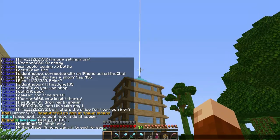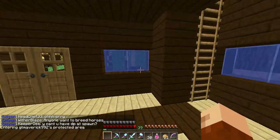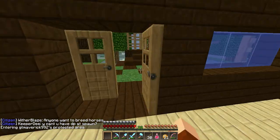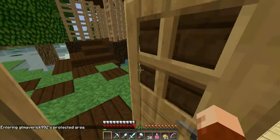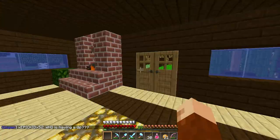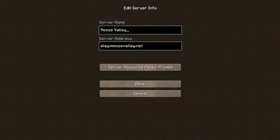Let's just do slash home. Here is the crib once more. And if you guys want to play on this server, I'll show you the IP. There we go. This is the IP: play.moosevalley.net. It's really fun. There are other game modes, but survival is definitely the most fun out of all of them.